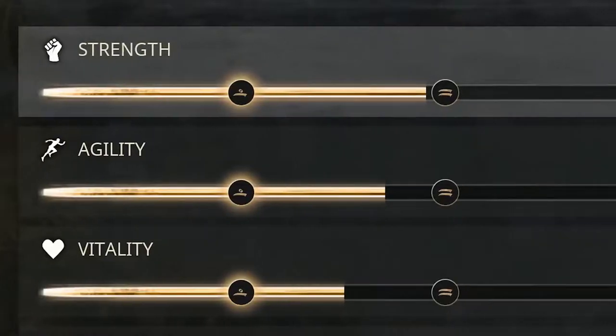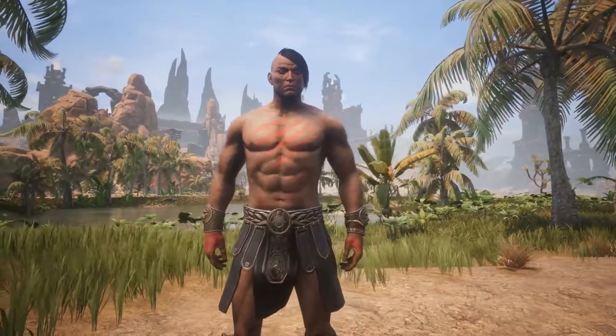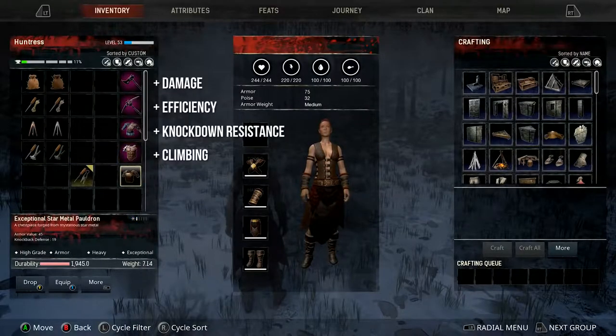Milestone bonuses have been added to perks and attributes, and players can buff their stats with war paints, potions, and armor modifications.